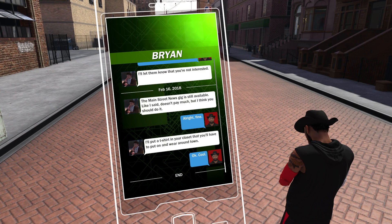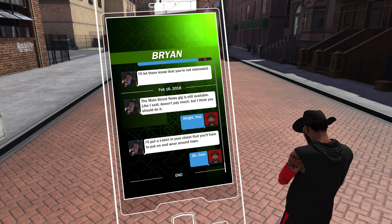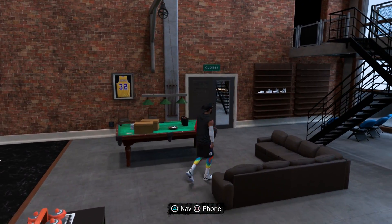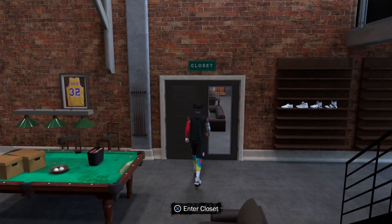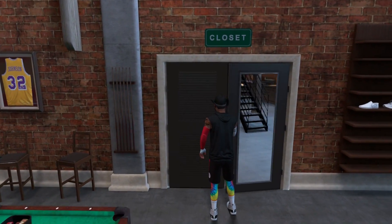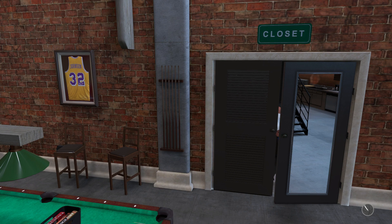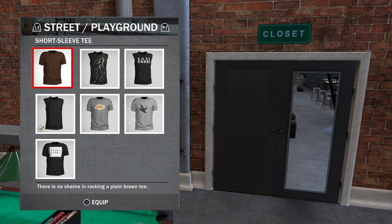All you gotta do is go to your My Court once you get that message. He's gonna say go around and wear the shirt that they give you around the neighborhood. And that's basically most of the endorsements in this game — go around and wear a t-shirt around the neighborhood.